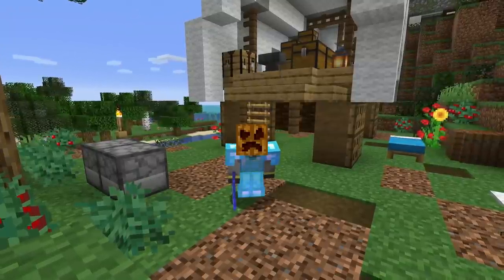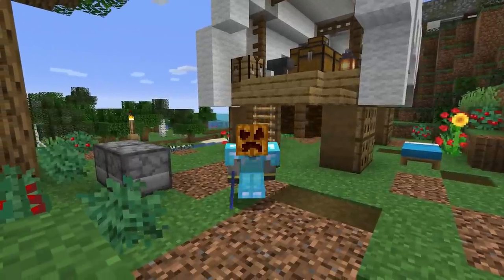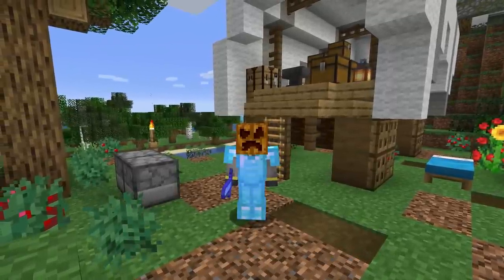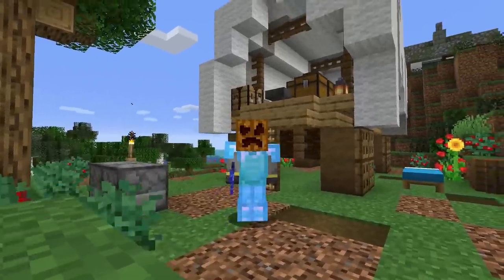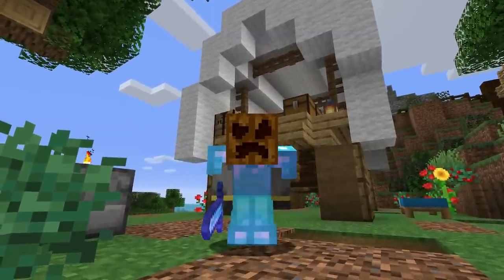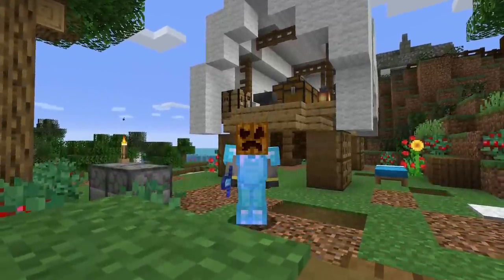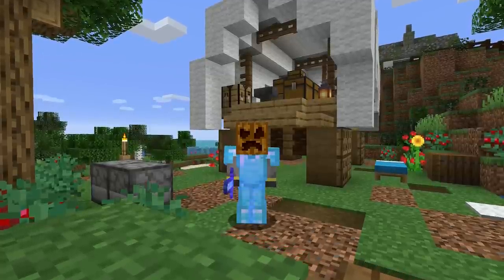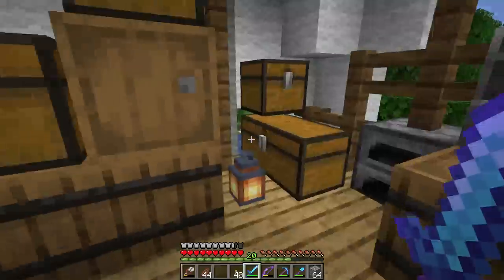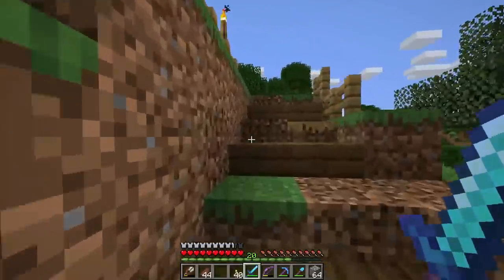Hello everybody, it is Waddles. Welcome back to the Minecraft Guide episode 35. Today is the big day — we are going to kill the Ender Dragon. The dragon just has to go out of the world because it's in the way of things we want to do.